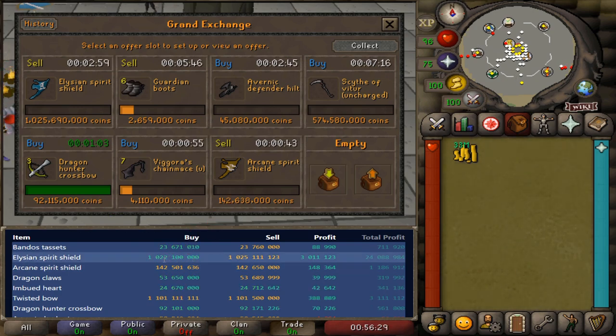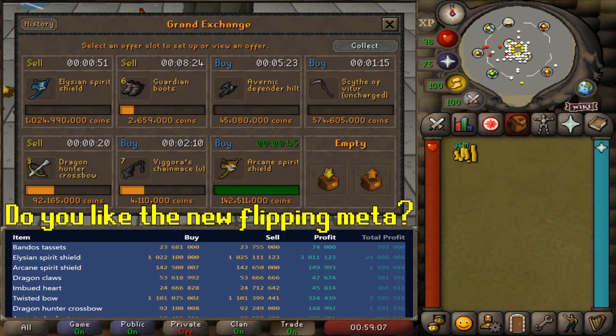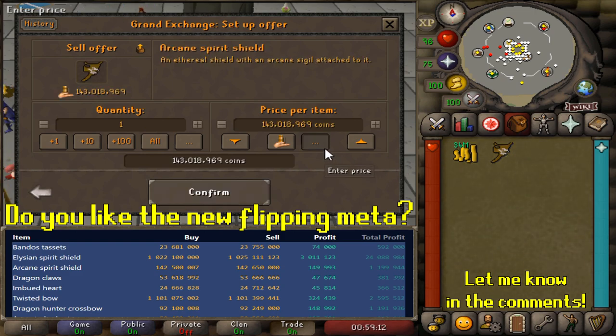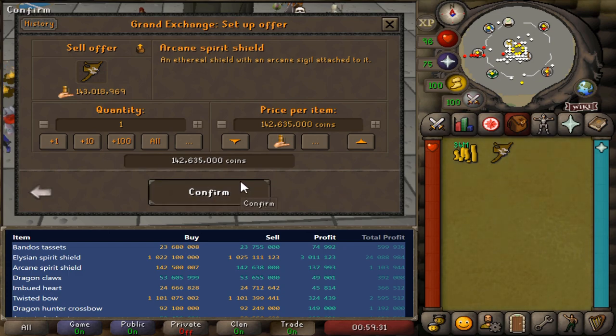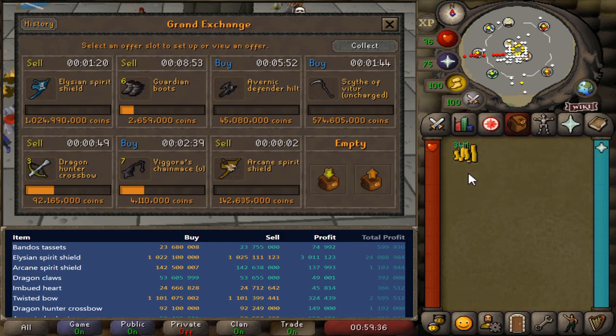While we have a moment here, I just wanted to ask you guys how you've found the new meta of flipping. Do you like it more or do you like it less? It definitely requires a lot more work, but honestly, when you put in the work, you can make a very good profit per hour - almost better than I used to be able to make. I mean, we don't have to pay for margin checks, which is kind of nice. But again, it's a lot of work and a lot of competition out there. Let me know in the comments - I'm always curious to know how you guys are impacted by certain updates.